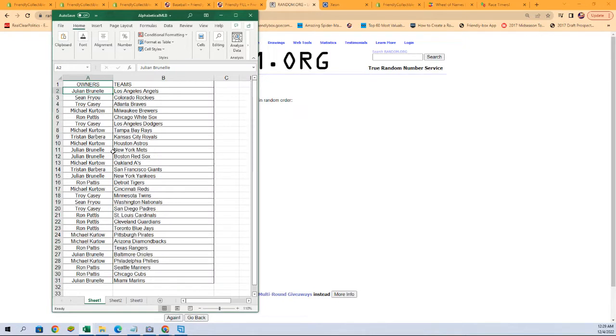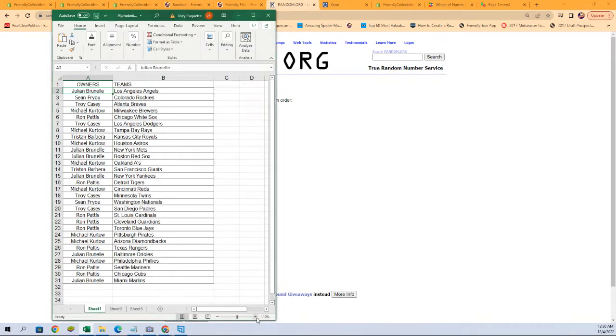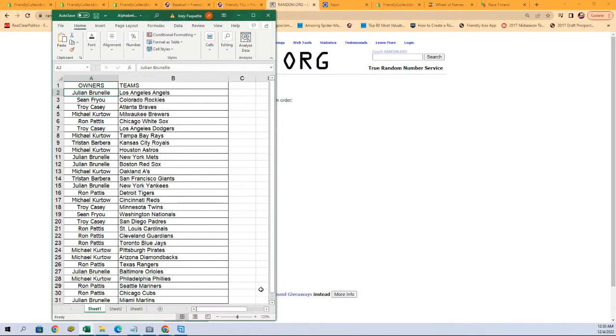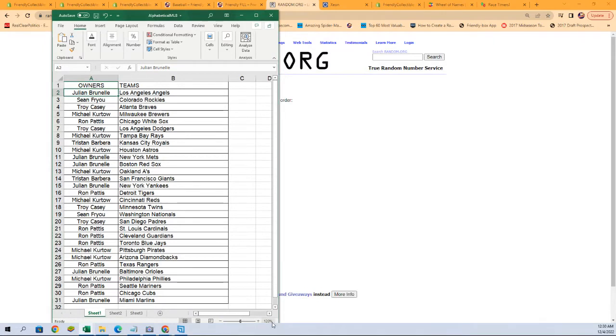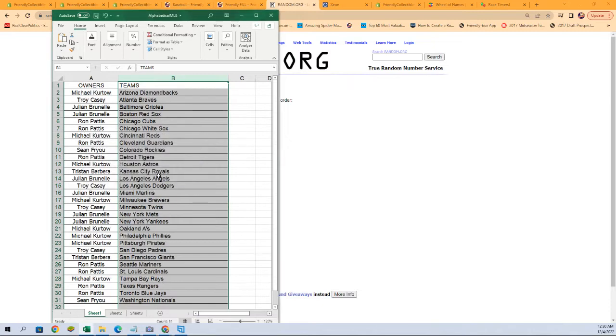And there it is — starting off with Julian B with the Angels, Sean F with the Rockies, and it goes all the way down to Julian B with the Marlins. Any trades at all? Now is the time to discuss them. I'm going to alphabetize this list right here — it's going to keep the owner's names with the teams, which just makes it easier for sorting and shipping.